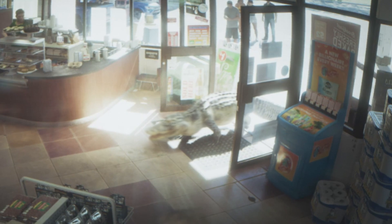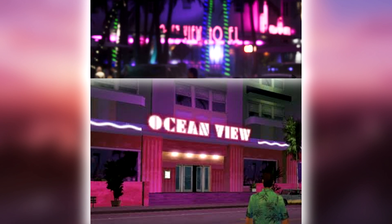I can't imagine trying to do a heist and this dude just walks in like he owns the place. There are actually some familiar Vice City buildings that are making a return, like the Ocean View Hotel as you can see from a distance.